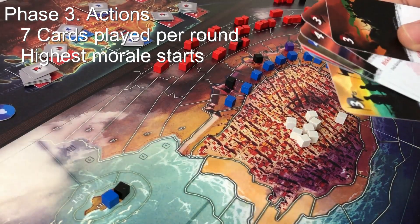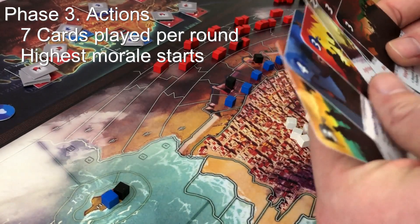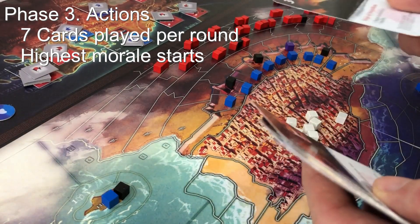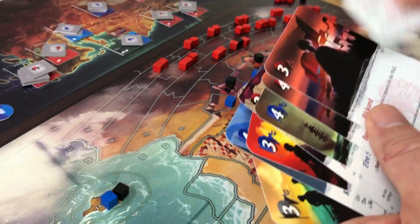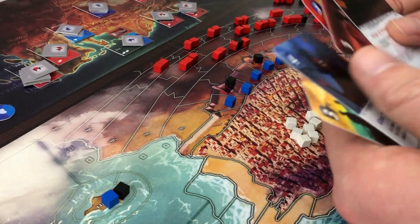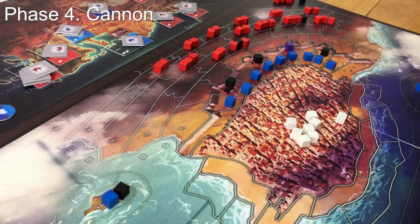The opening takes about 20 seconds for both players and then you're into the Actions phase. Each player has a hand of eight cards and will play through seven of them each round. The player with the highest morale goes first, playing one card and using all its action points. They alternate back and forth until both players have played seven cards, then you move into the Cannon phase.